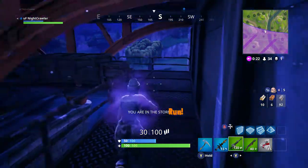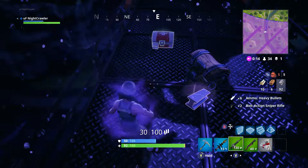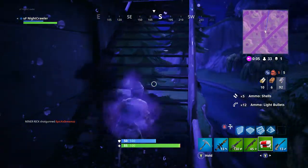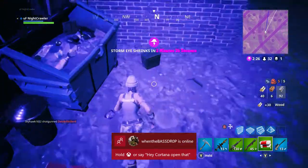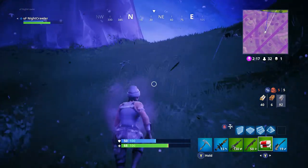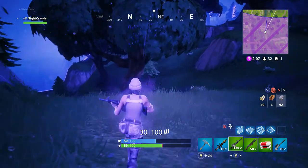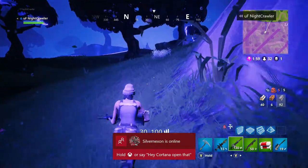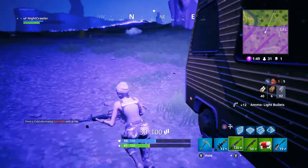Then you come over here and there's a chest that spawns here. You've got plenty of opportunity to get a lot of ammo — I have 13 rockets, and I used a couple. Sometimes there's good weapons that spawn here too, so I come over here and break that bus to get another 30 metal.